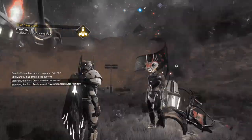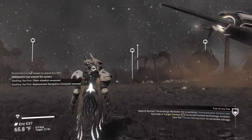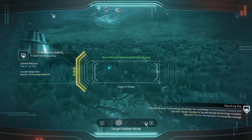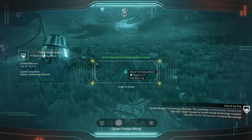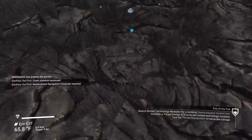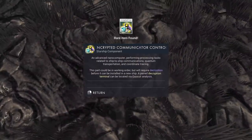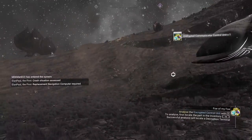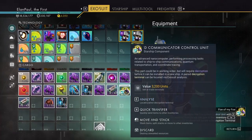To find salvaged parts, I'm on PC using keyboard and mouse — we use the F button for scanning and it's going to find something to look for. It's pointing right at buried technology, so we could dig that up. But we don't need to because now we can just go right up to it and pick it up. We have an encrypted communicator control unit — but is it the right one? We need to analyze it by going into inventory and doing an analysis.